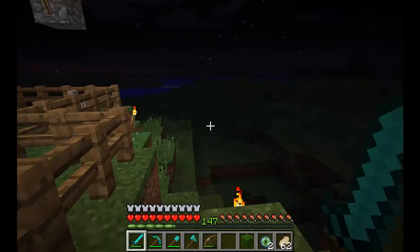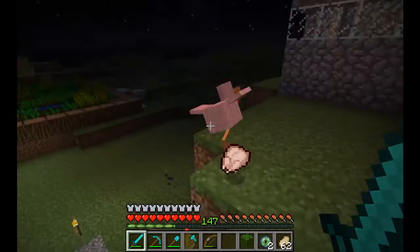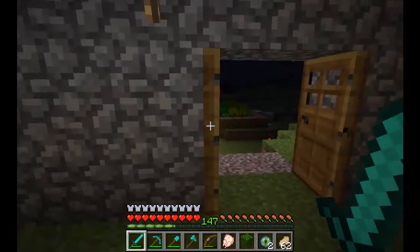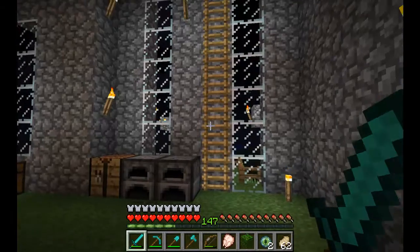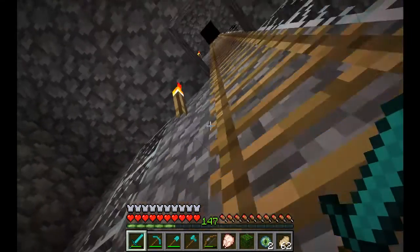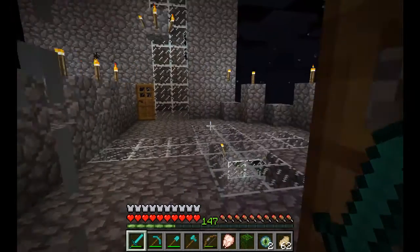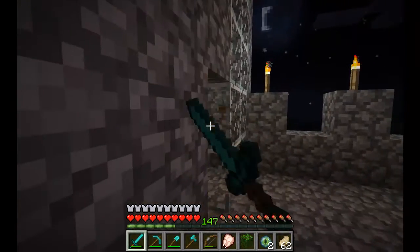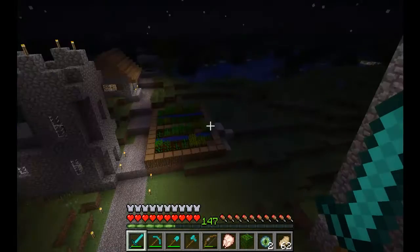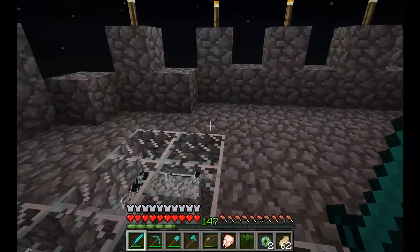We're actually normal people now. I'm going to have to go back to my chicken coop. We got the main room, the little main entrance out here. Taking care of the village, got myself some wheat. Saving my chickens for my meat. If I need to, I'll go do some archery out here on some creepers.